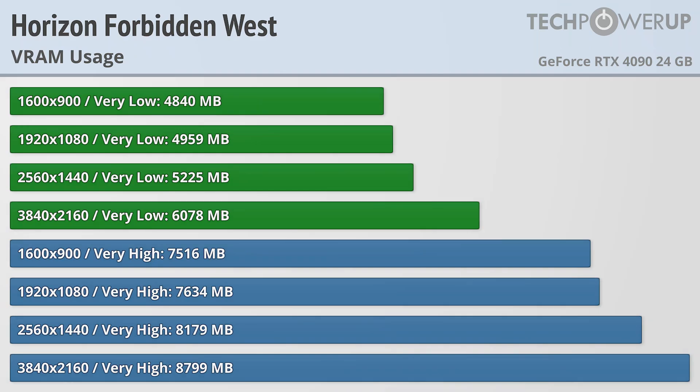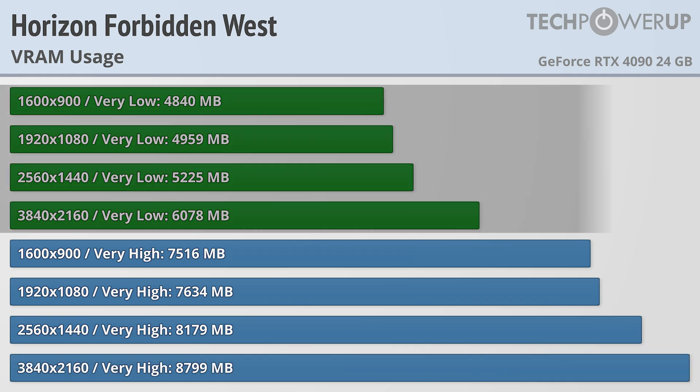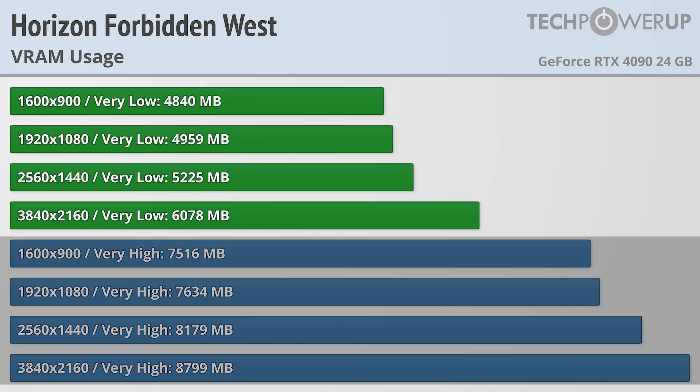Taking a look at VRAM usage, this game is pretty unique in the fact that it does not support any sort of ray tracing, which makes this chart pretty simple to read. At 900p and very low quality settings, the game uses just a little under 5GB, scaling all the way up to 6GB at 4K. Bumping up to very high does push up the VRAM usage to just about 8GB for most resolution settings and a little over that for 4K. Gamers with 4GB of VRAM should probably stick to very low, with very high being better suited for cards with 8GB.